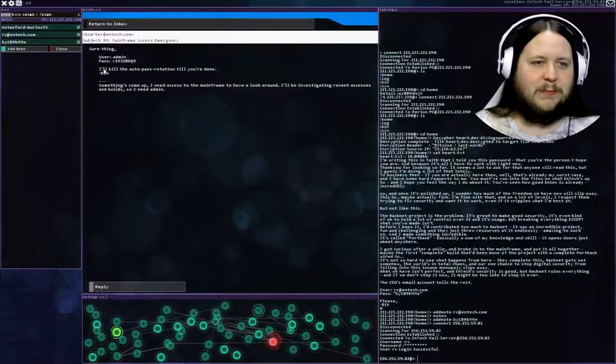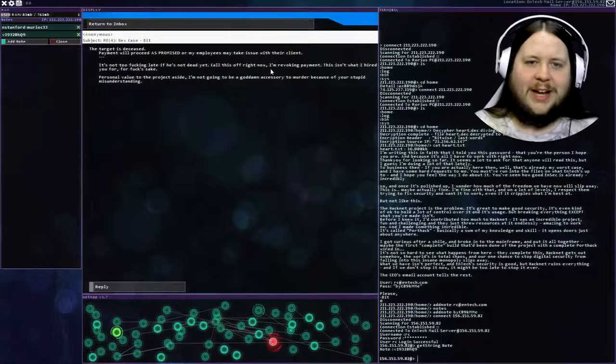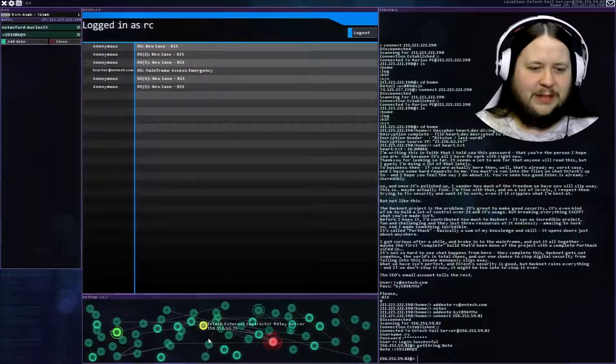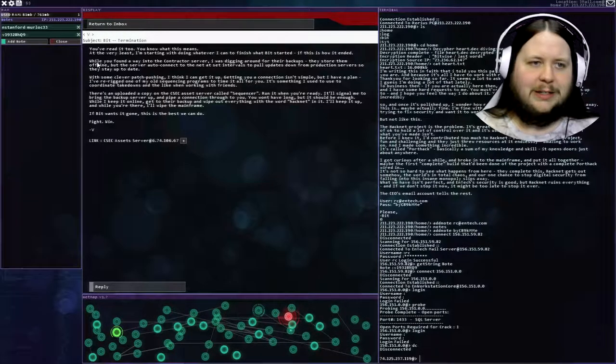Reading in order - Mainframe access emergency: something's come up, I need access to the mainframe to investigate recent accesses and builds, so I need admin. 'He's not too late if he's not dead yet - call this off right now. I'm revoking payment. I'm not going to be an accessory to murder because of your stupid misunderstanding.' Then: 'The target is deceased. Payment will proceed as promised or my employees may take issue with their clients.' Then: 'What have you done? This isn't what I wanted, you psychopath. Payment has been received and our business is concluded.'